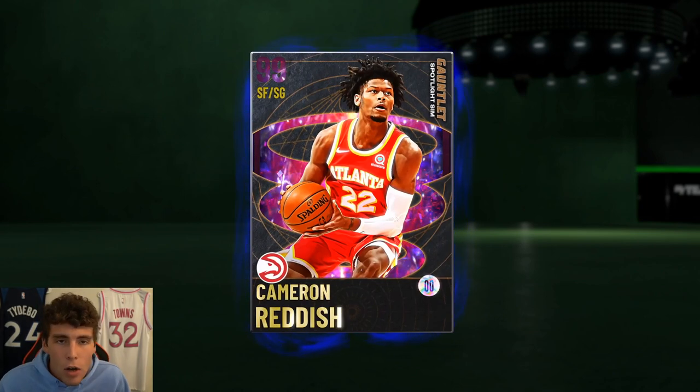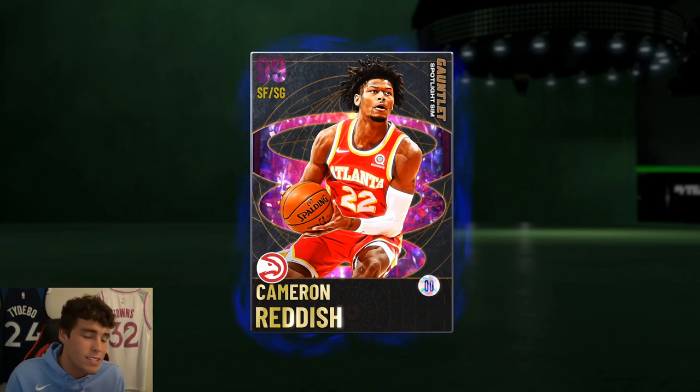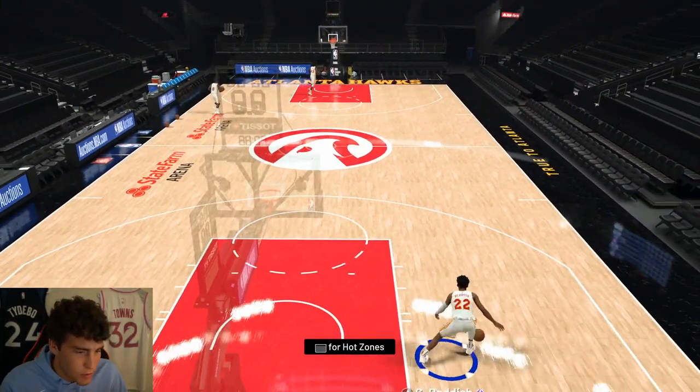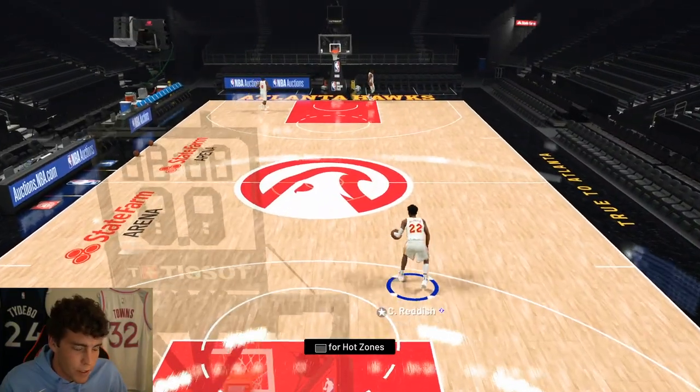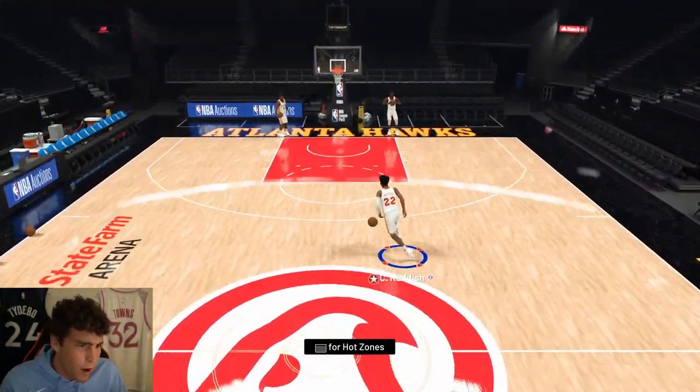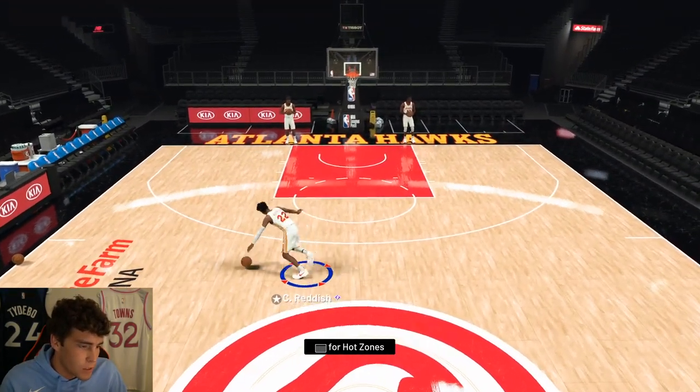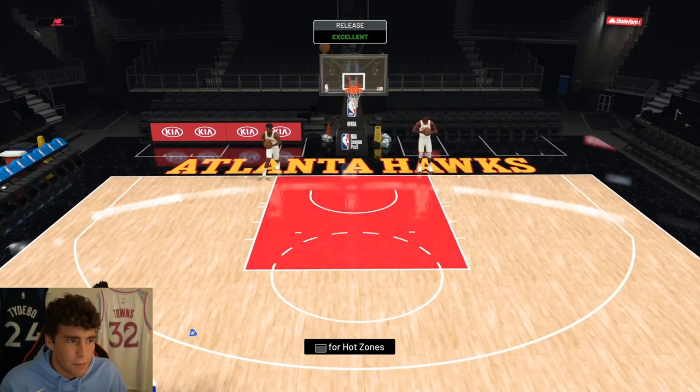The two badges that catch my eye are what Cam Reddish lacks — rim protector and post will block. Before we dive into shoot around, if you are new to my channel, please smash that subscribe button as we are on the road to 70,000 subscribers. Looking at Cam Reddish in shoot around, we're just going to see how he moves. He's always moved incredible in 2K and I'm expecting big things — expecting him to be my starting shooting guard on my nobody-spent squad.